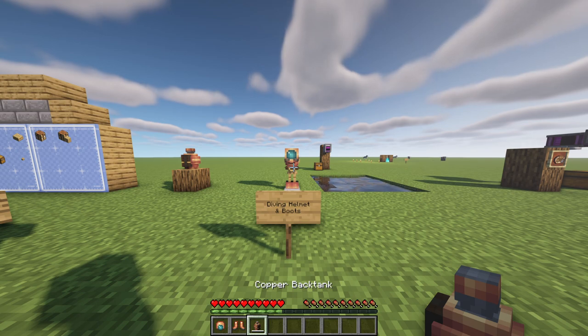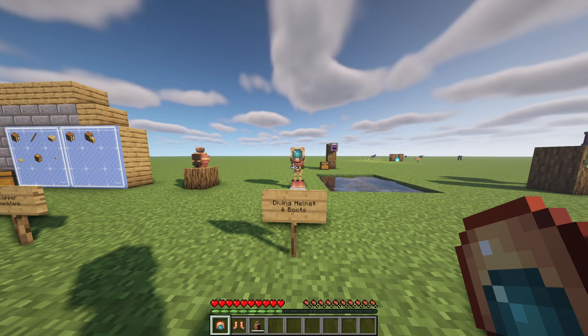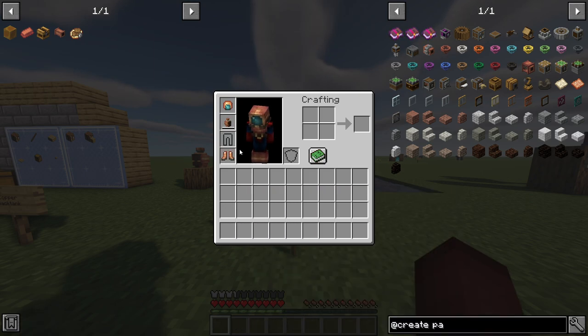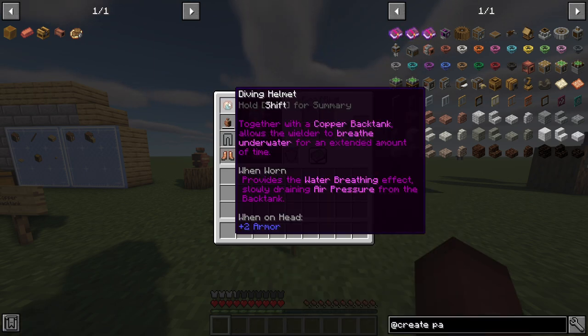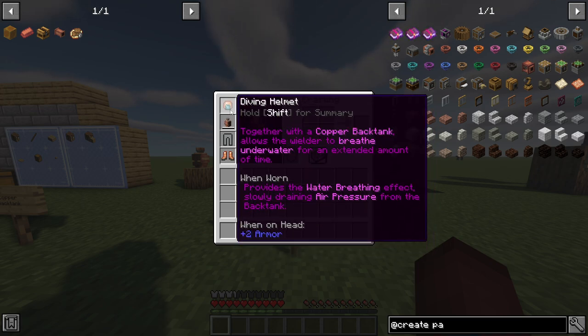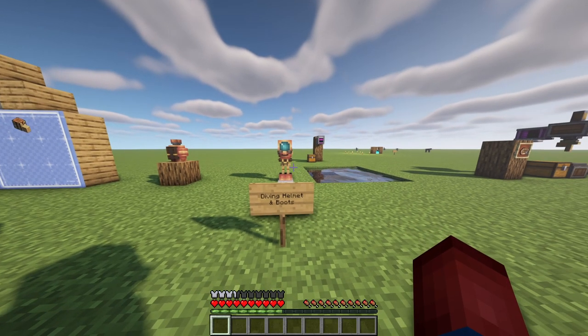If we combine the copper back tank with the new diving boots and the new diving helmet, we get a pretty cool combination. The diving helmet gives us a water breathing effect and slowly drains the air pressure from the back tank. The diving boots make the wielder sink faster — you can't swim, but you're able to walk and jump underwater. One other cool thing is that you're no longer affected by mechanical belts. Let's give it a test — I've gone into survival mode.